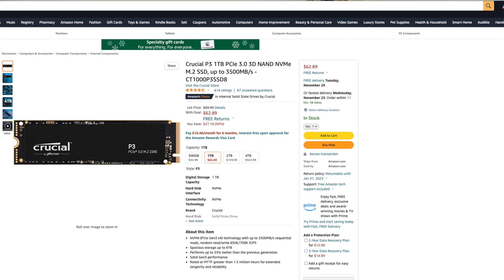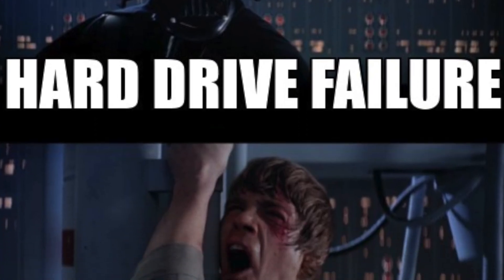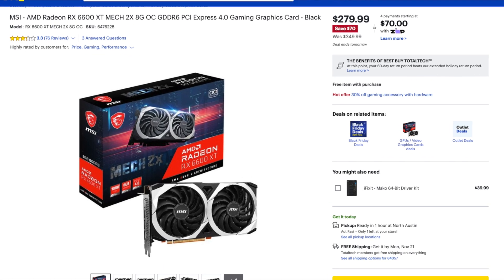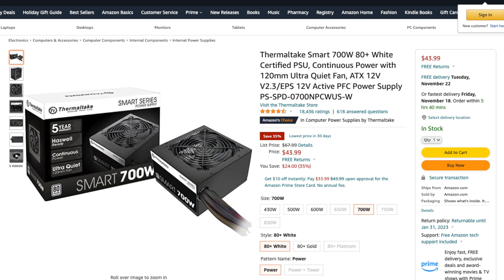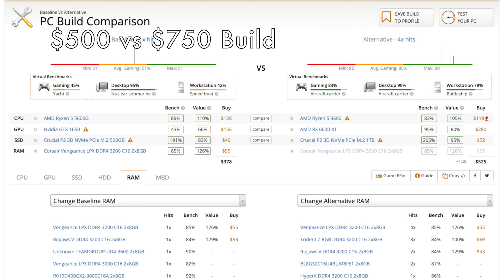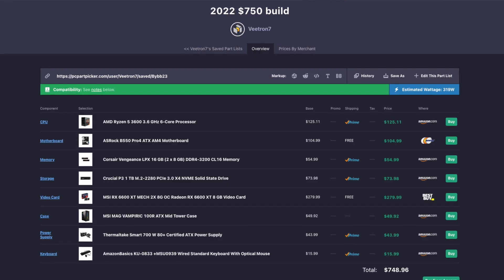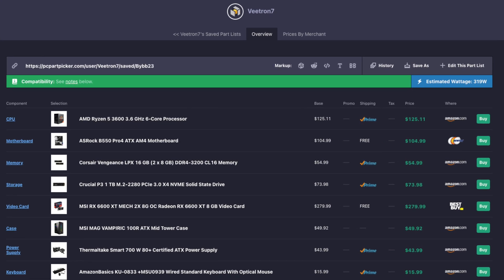I did upgrade the SSD to a Crucial P3 one terabyte NVMe drive — it's a solid NVMe, you can store some important files on it, though always have a backup. You get double the storage of the $500 build and a better SSD. For the GPU I went with the 6600 XT — you get double the video RAM with 8 gigs at $279, and the comparable NVIDIA card was over $100 more, so this was just the better way to go for $750. Power supply is the Thermaltake Smart 700 watt 80 plus certified. With this build you get a better hard drive, better motherboard, better RAM, and RGB to make it look sick — you can play most games at medium settings, maybe older games at high settings.